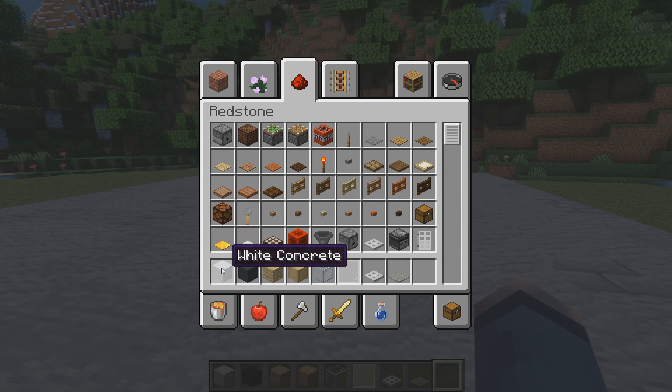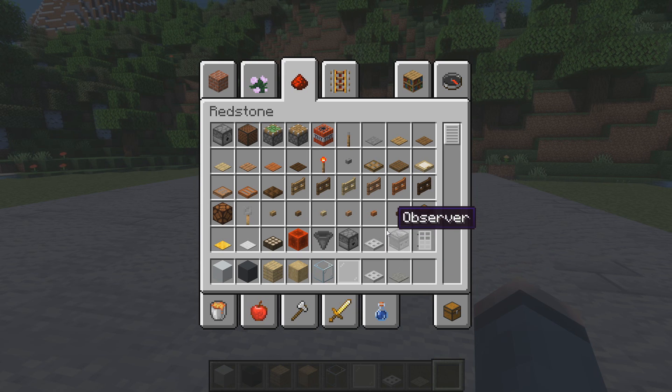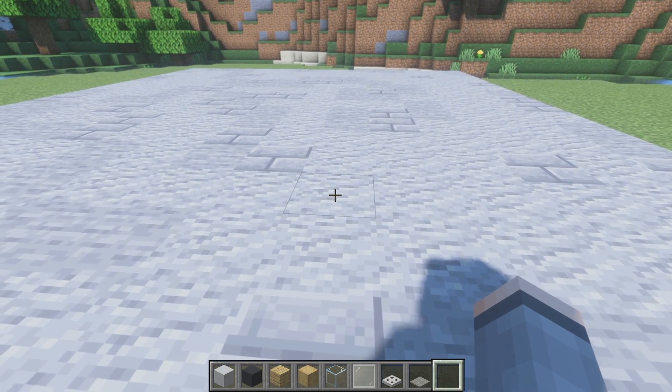In this video, we're going to be using some white concrete, some gray concrete, birch planks, stripped birch wood, some glass blocks, some white stained glass panes, iron trapdoors, and a little bit of light gray carpet. We'll probably use a few more blocks, but for now that'll do.